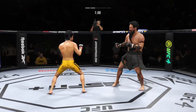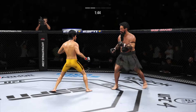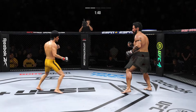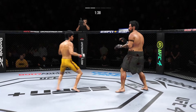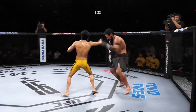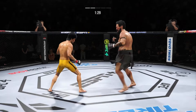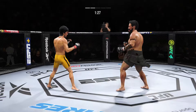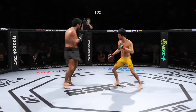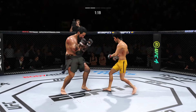He went high on that one. Trying for that takedown. He landed a beautiful straight punch there — he's got an edge in reach and certainly is making it count. Continuing to work the body to great effect. Big left hook coming — it's blocked. What a tricky head kick.